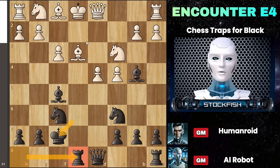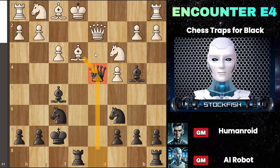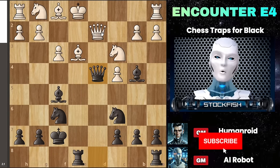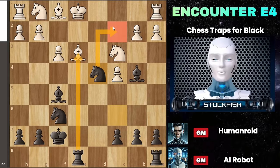Your rook is highly active on the E file, attacking and pinning white's bishop. This situation forces white to move their king, because a move like queen D2 to defend the bishop wouldn't work — black can then deliver queen takes D4, taking advantage of the pinned bishop. At this point, black is in a winning position. White is overwhelmed by multiple threats; if they opt to exchange queens, their bishop becomes vulnerable. You then threaten knight C2, putting immense pressure on white's position, leading to a likely win.